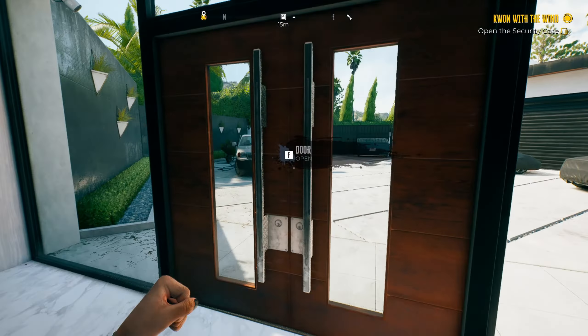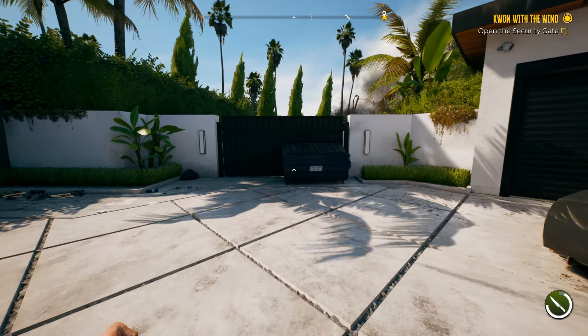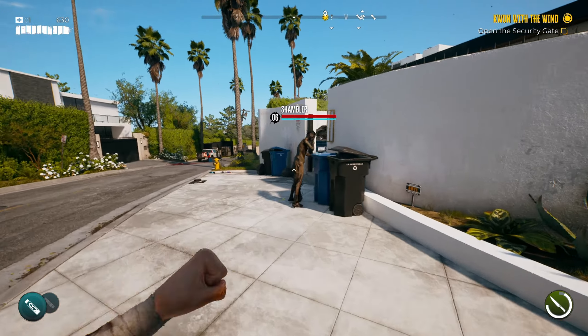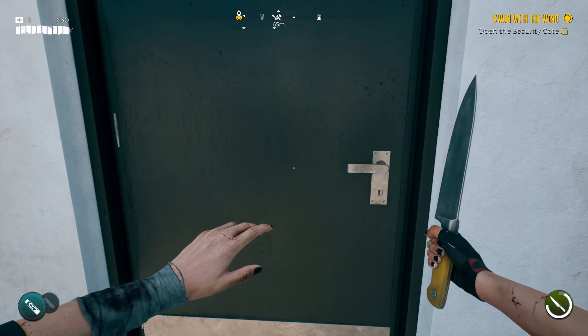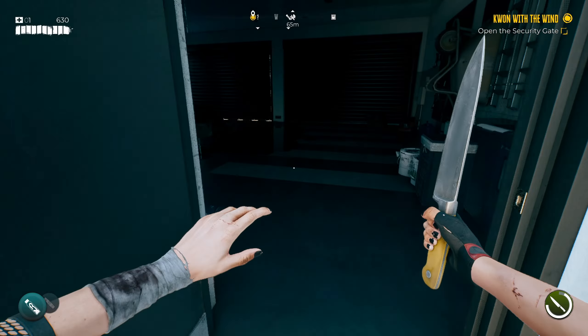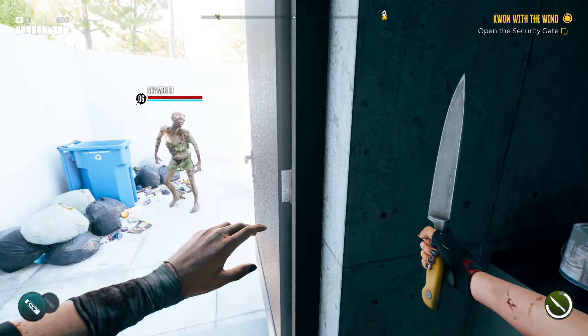I've already uploaded the first chest video, which I'll link in the description and comments. This is the second chest. All you have to do is speak to Carlos, purchase the fuse, and go exactly where I'm going. You can clear up the zombies in this room and then open the chest.